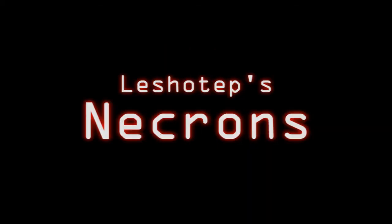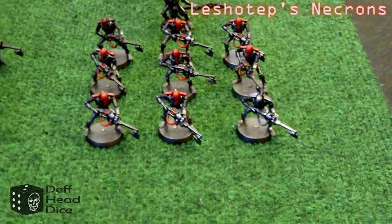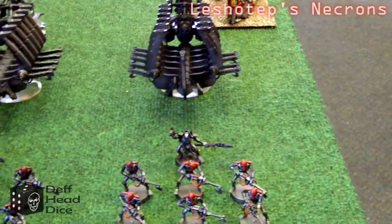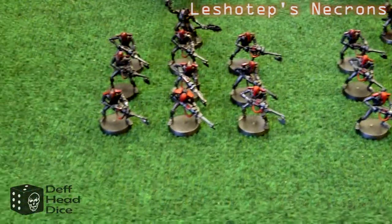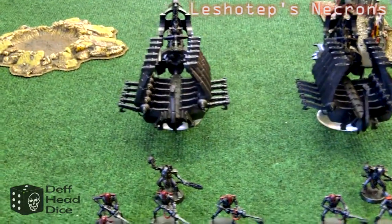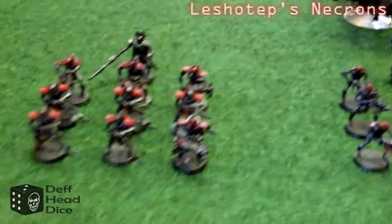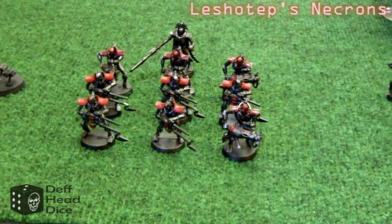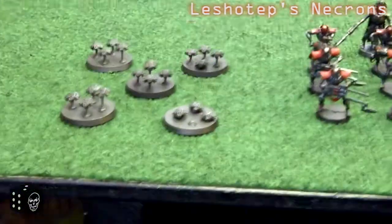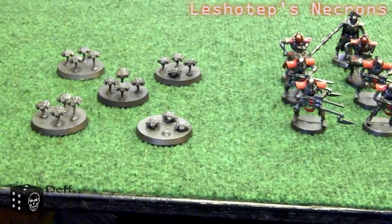We'll start off looking at Les's Necrons. He's brought two squads of warriors, nine in each squad, led by a Lord with Mind Shackle Scarabs, Resurrection Orb, and Staff of Light, and they are both mounted into Ghost Arcs. He also has a squad of nine Immortals, led by an Overlord with Mind Shackle Scarabs, Resurrection Orb, and Warscythe, and he's also brought a squad of five Scarabs.